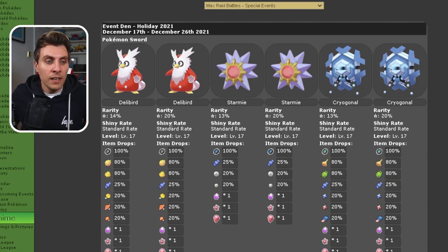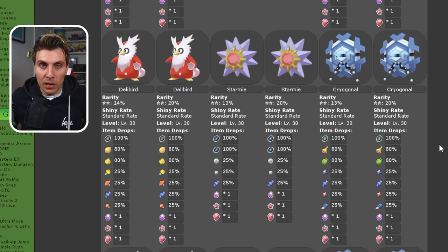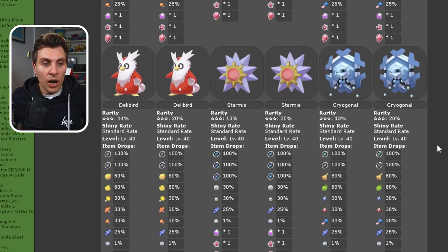We'll start off with Pokemon Sword, although Pokemon Sword and Shield will probably be exactly the same in this event den. The one star raids we're going to get are Delibird, Starmie, and Cryogonal — all level 17 and roughly around a 20% chance to encounter all of them. No special items given out here. Moving down to the two star raids, the Pokemon aren't going to change — same Delibird, Starmie, and Cryogonal, same percentage chances, just level 30 this time with a few additional items.